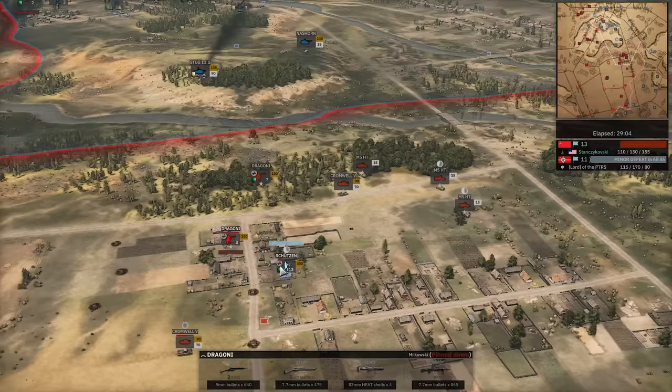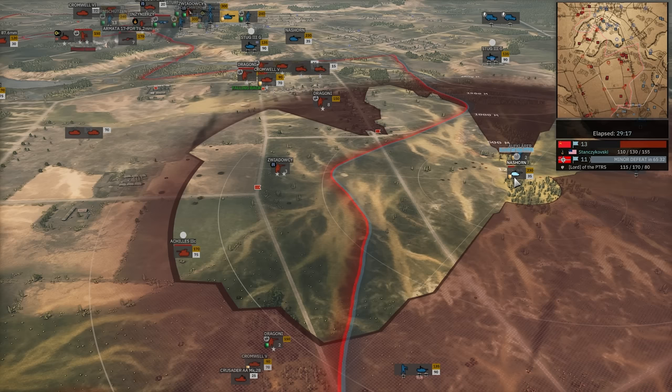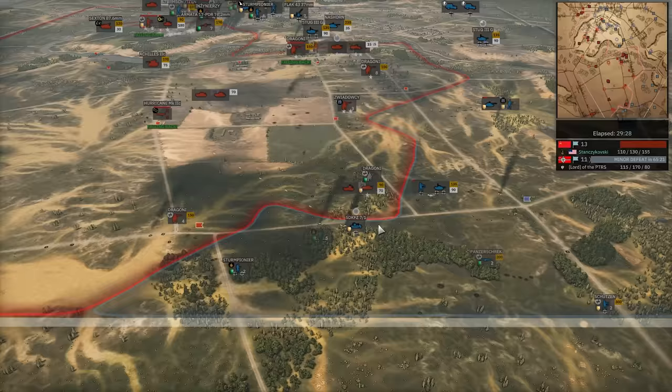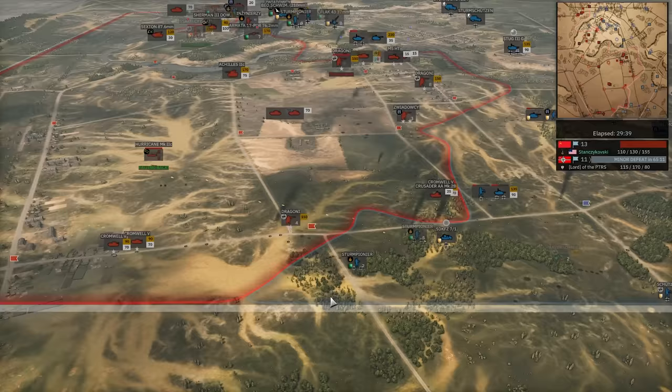One Nazhorn did go down to the Achilles. Achilles actually misses — Nazhorn of course misses. Nazhorn going to get another shot off before the Achilles does, and down it goes. Stug 3 for this Cromwell 5 at this range is dangerous. Hurricane will not get through this Sdkfz-71. Dragoni go down. Hurricane might actually finally die. The Sdkfz is moving, so it's going to lose accuracy. Gets away with that.